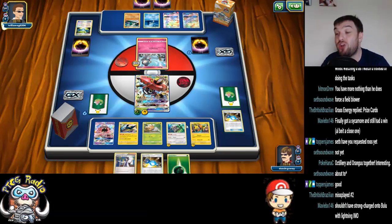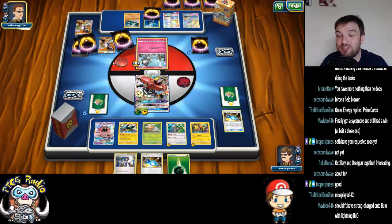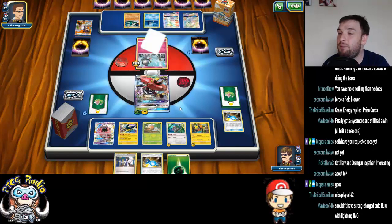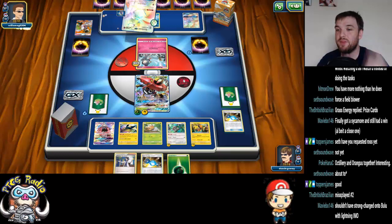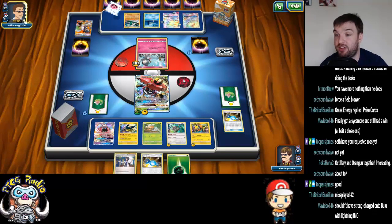It was a misplay, but it didn't hurt me. If I don't attach the Lightning to Koko, I don't draw the Grass Energy, and it's a moot point anyway — I would have just attached the Lightning Energy to Tapu Koko. I'm really not that upset. The problem is it's been an awkward game setup-wise. I don't know if I needed the second Grubbin, and the problem is now I don't have bench space for a new Bulu. Although if I draw into Vika Vault, we're going to be in a fine position.